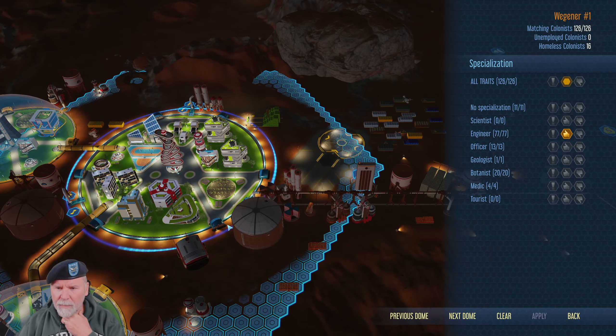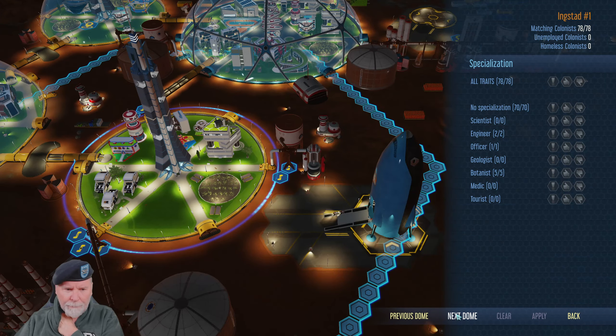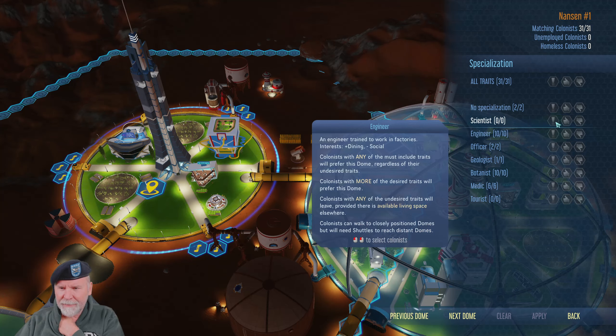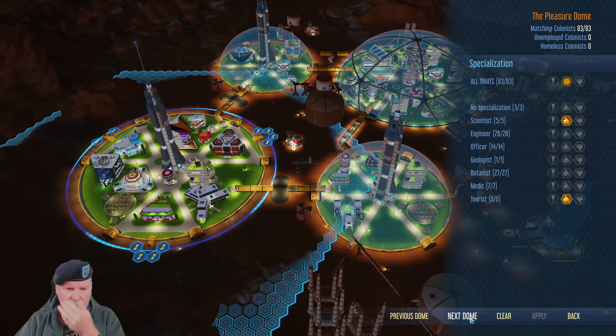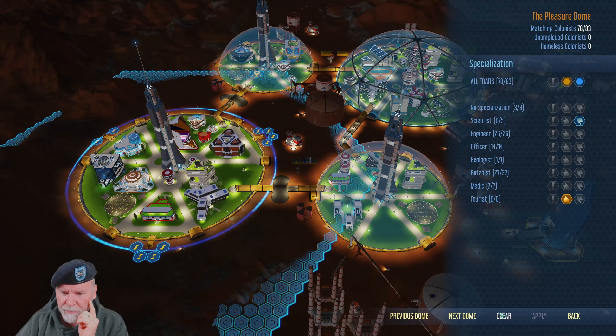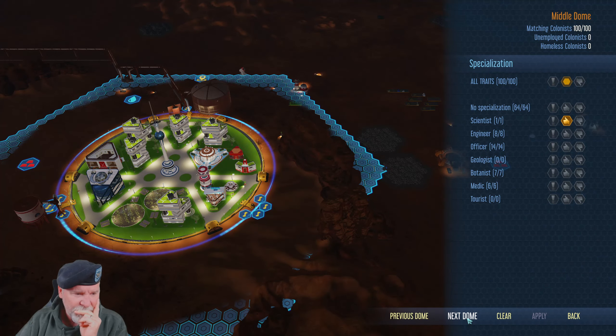That one has the engineers. This one we're going to say doesn't — let's not have scientists. Apply. Next dome — let's not have scientists. Apply. Next dome — let's not have scientists. Apply. Now, is there another one? That's the pleasure dome, and then there's the middle dome. The middle dome also has scientists — let's say no to that one. Apply.